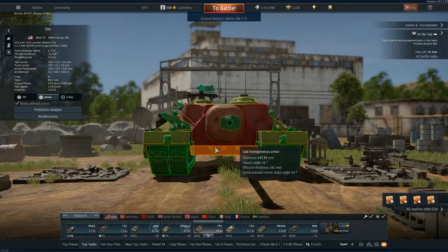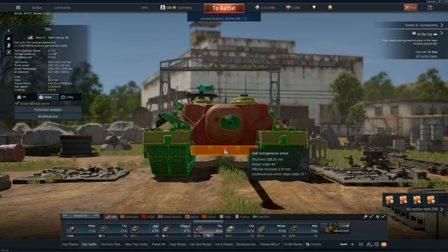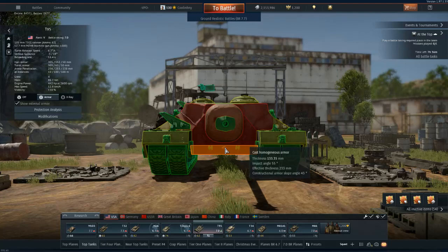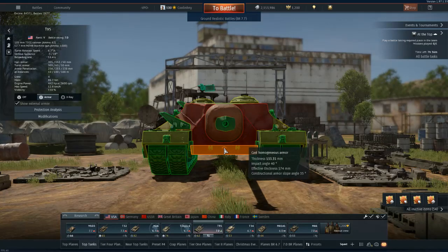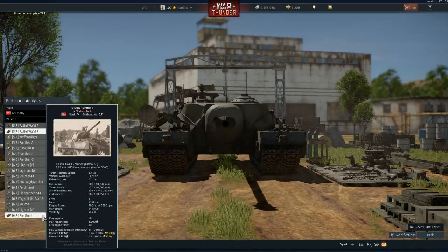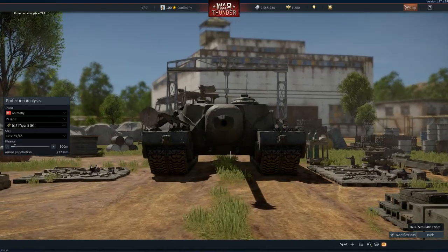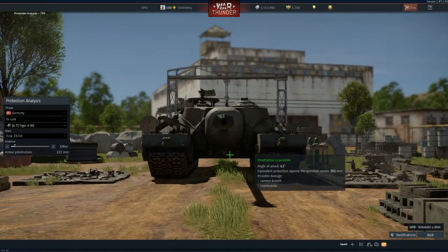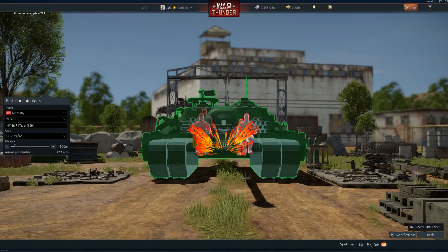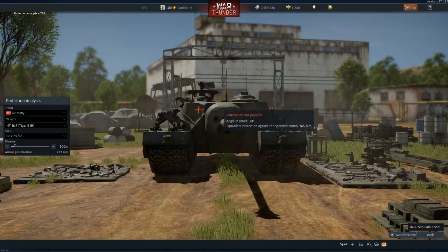Looking at the armor analysis, it's about 63 degrees impact angle depending on where you shoot. If you shoot the top it's a little easier, but this magic keyhole changes the angle from 63 degrees down to about 40 degrees — depending on where you hit — which decreases its effective thickness substantially. For example, using a King Tiger H (the one still available in the main tech tree), you can shoot through this keyhole with a regular round at 500 meters and destroy the entire crew. Explosive filler is your friend here.